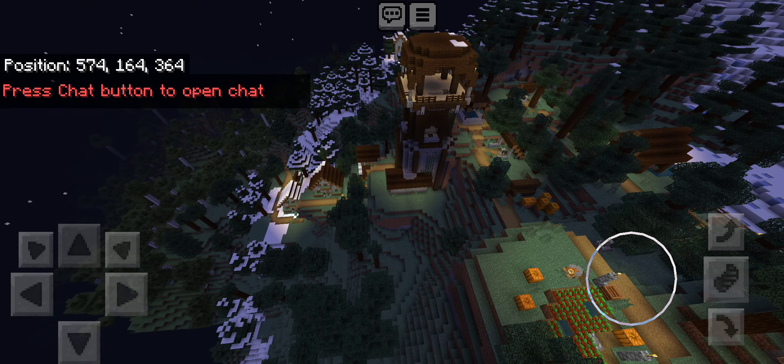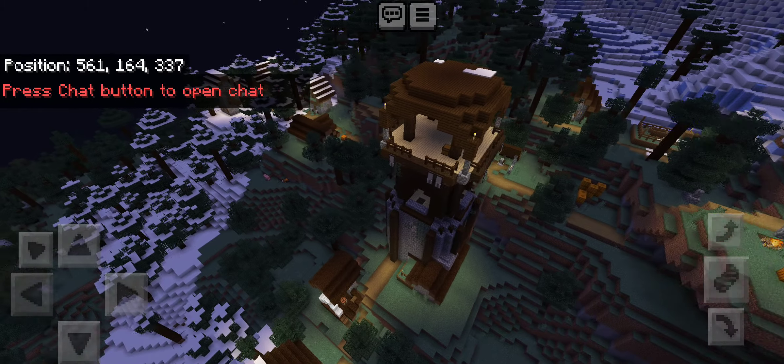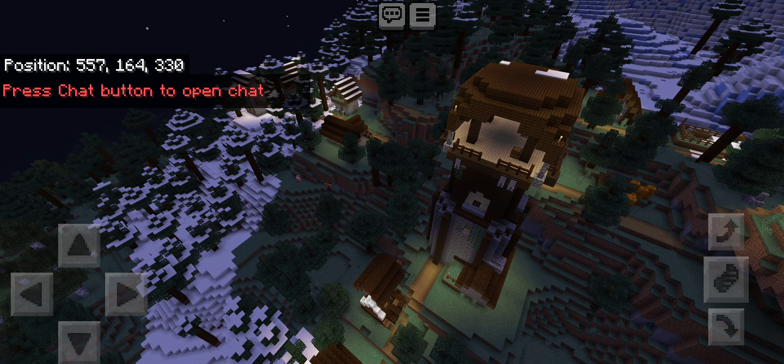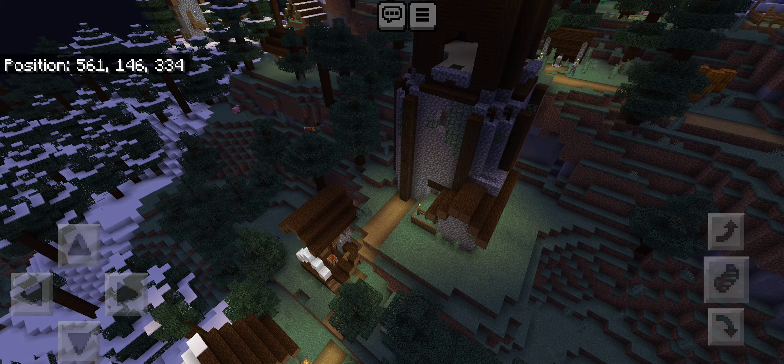There is an abandoned mineshaft down below — I'll get to that later. But there is a pillager outpost in the middle of a village, sitting on top of a villager house.